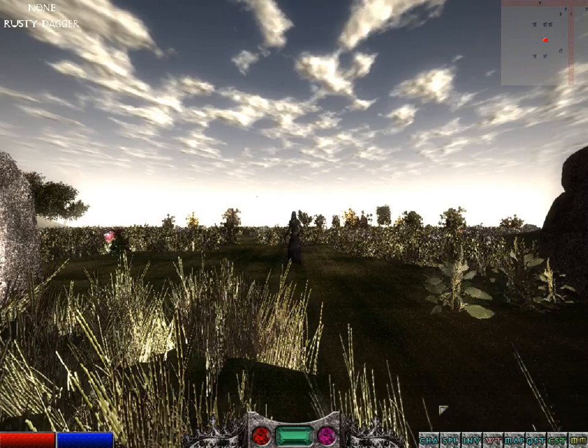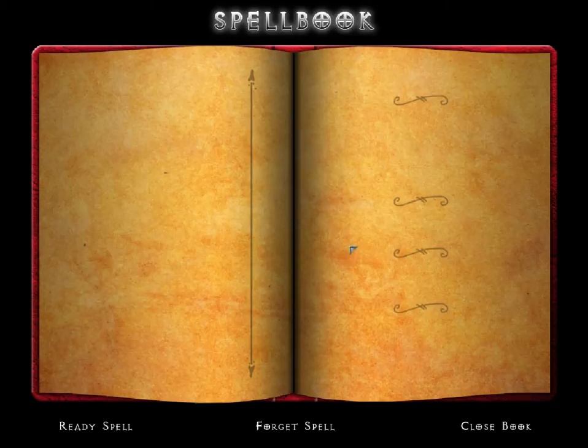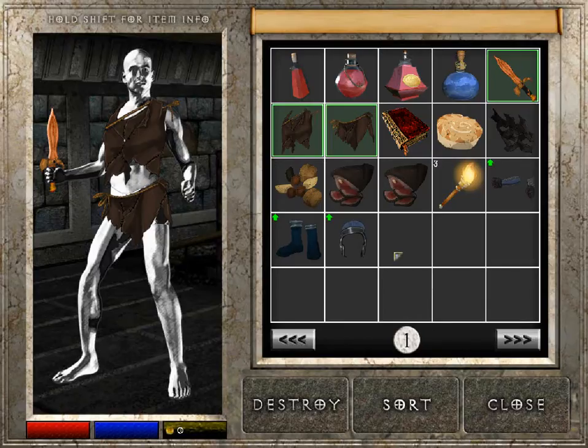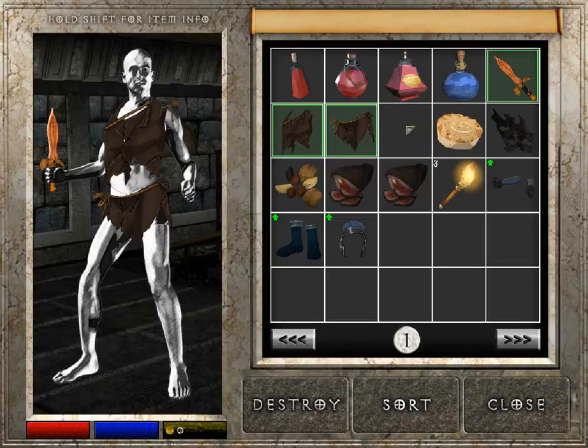We've also got a spell book, which is currently empty. We've got our inventory, and in here we've got our potions at the top — red for health, blue for mana. There's also a spell book for Healing Words, which is a very important spell to go for right at the beginning of the game. And we've got a pie to eat if we get hungry, plus some other tasty food scraps.